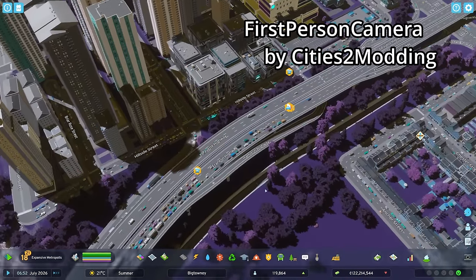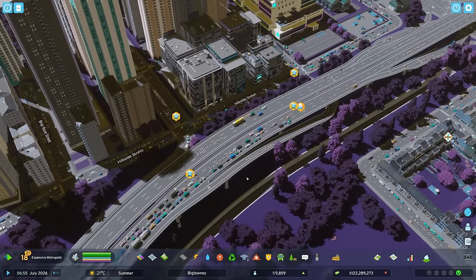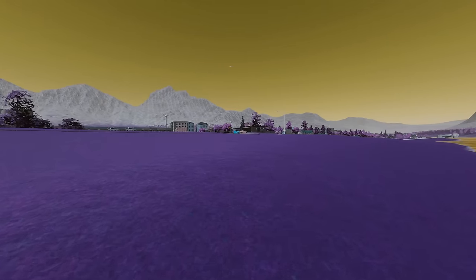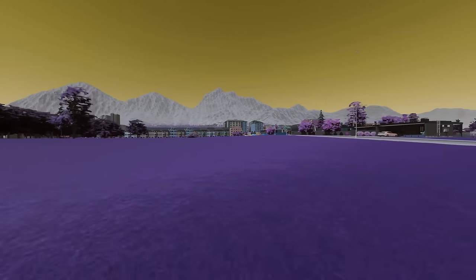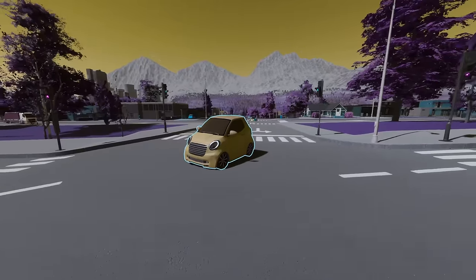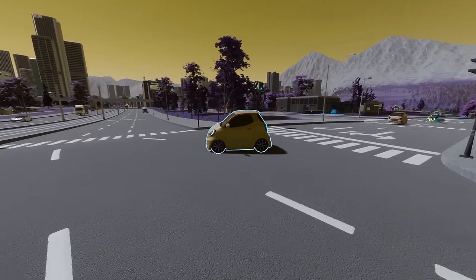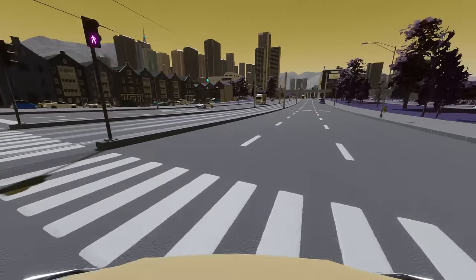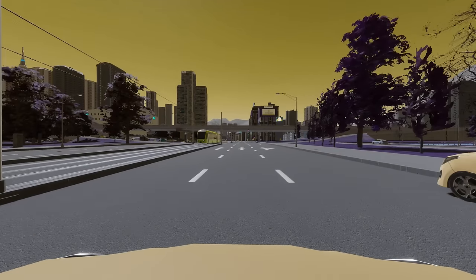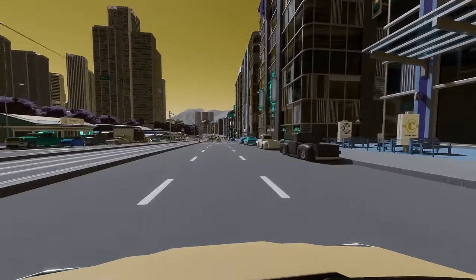Next is the First Person Camera mode, and this one works so much better compared to Cities Skylines 1. You activate it by pressing Ctrl+F, it moves you to ground level, and you can look around very smoothly. With WASD you can walk around just like in a first-person shooter. On the main street, if you hold the right mouse button it highlights vehicles or people, and if you hover over a vehicle and release right-click, it puts you in the perspective of that vehicle. You can still look around, see where the vehicle is going, pause or speed up the simulation, and press WASD again to exit.